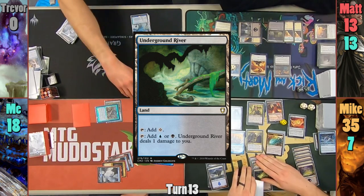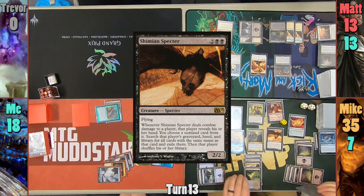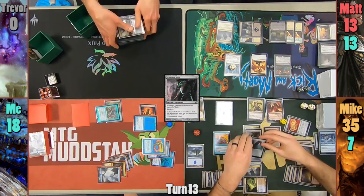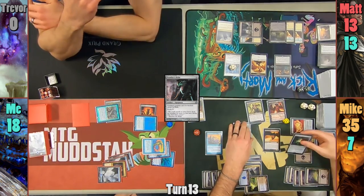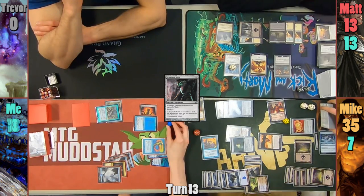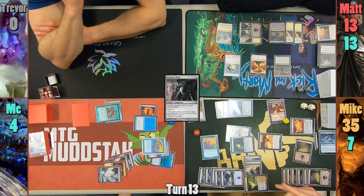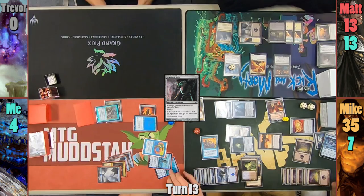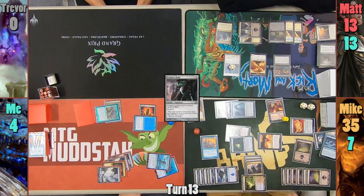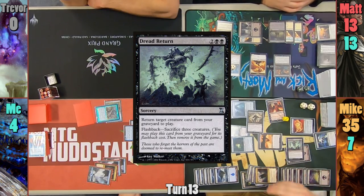Mike plays an Underground River as his land for turn and pays to reveal his manifested creature — a Shimian Specter. We then see a Prowler's Helm hit the field, and Mike equips it onto the Infiltrator, followed by the Scythe Claw. Mike then puts the Sword of the Animist onto his Reaver and swings everything at me. I take 10, dropping to 8, and then the Scythe Claw trigger happens, dropping me to 4. Mike also gets to draw 4 cards. In his second main phase, Mike downticks Ob Nixilis to kill my Lord of Atlantis because the white border upsets him. Mike then casts Dread Return to bring back his Drana and passes to me.